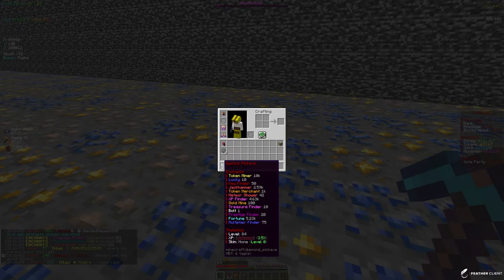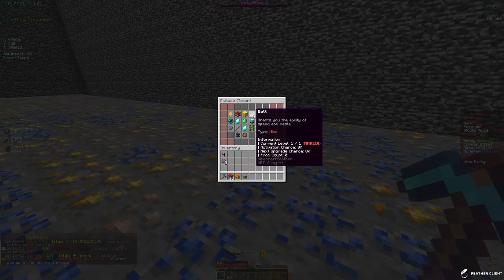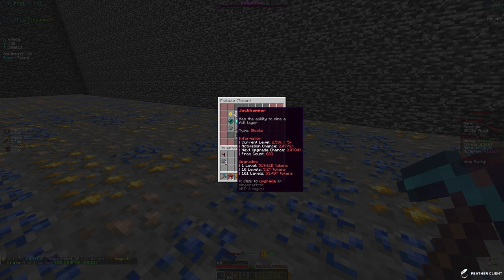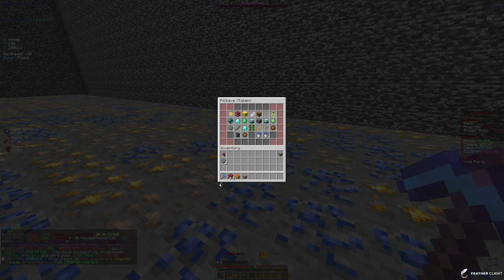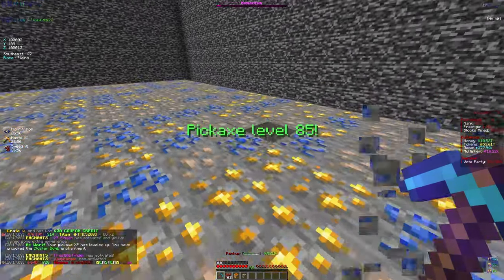This is our current pickaxe — we have token miner maxed out, key finder maxed out. We have treasure miner and some others maxed out. We do need to get some more XP finder and jackhammer levels because we're kind of lacking in those. There are also some other enchants like meteor shower, and we're almost at cluster bomb — we're at pickaxe level 84, so just one more level.